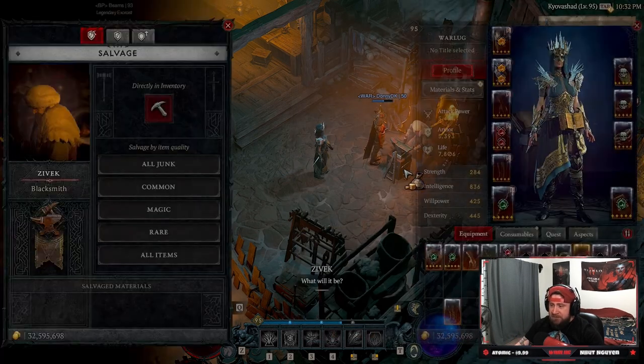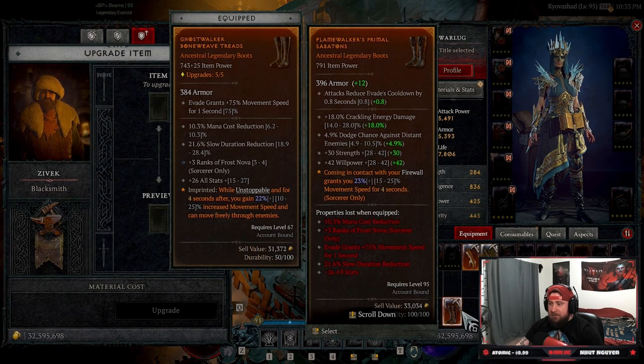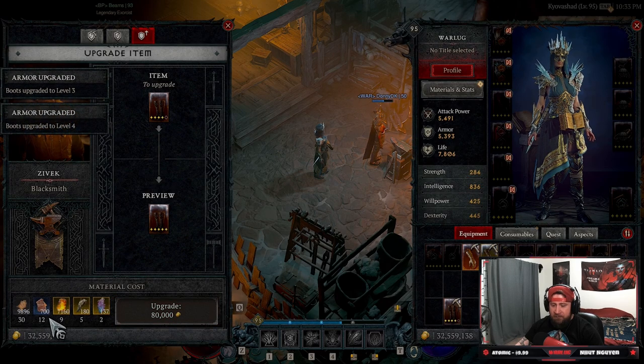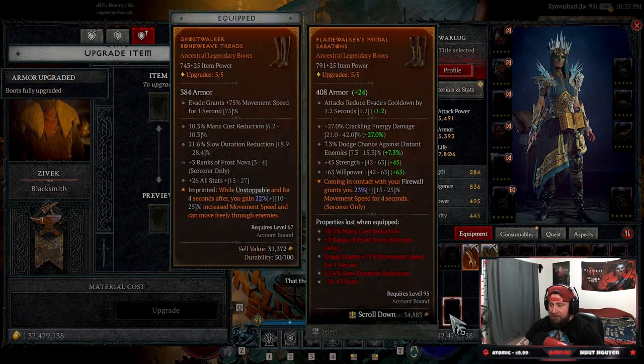I'm going to show this with an example. We're going to upgrade these boots because I don't need them — these boots suck. You guys are going to see the costs: 10 and 3, then 15, 5, and 3, then 20, 8, 6, and 2, then 30, 12, 9, 5, and 2 plus a forgotten soul. Now these are level 5.